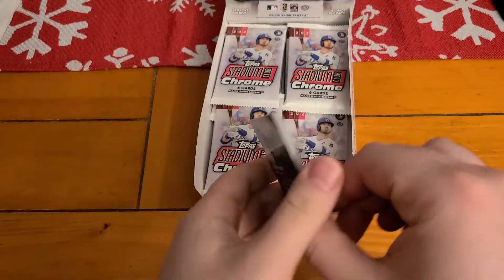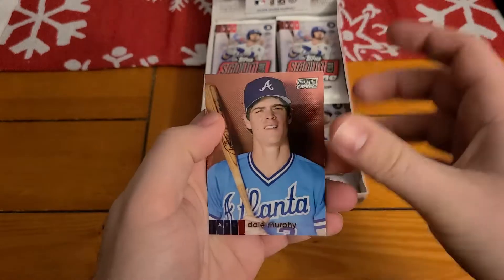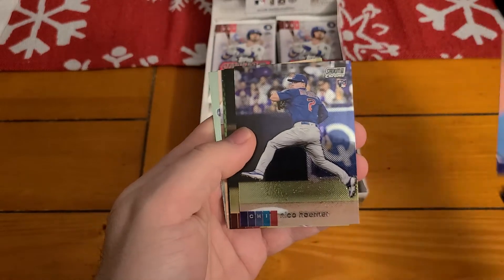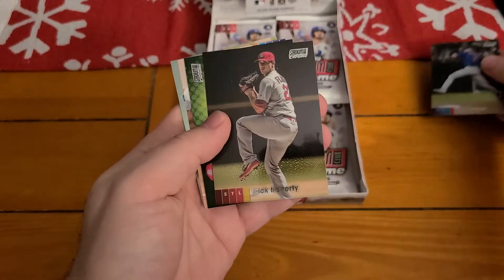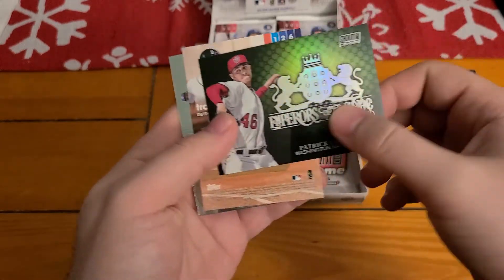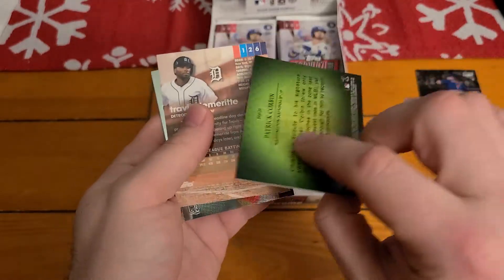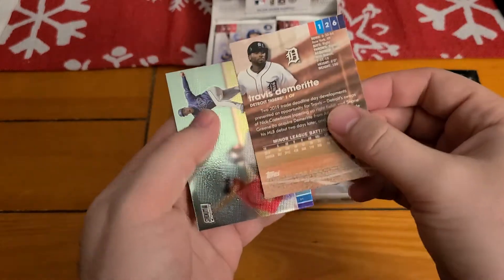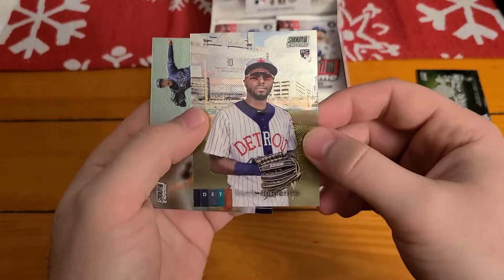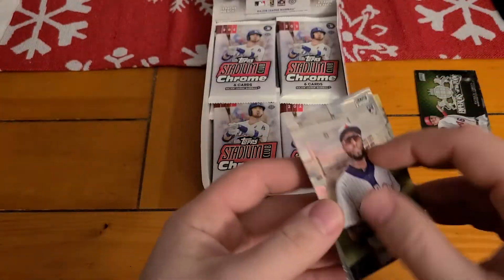It's the second hobby box I've ever gotten. We got an Archives earlier in the year. Liked that set, it was fun. Put together a complete set of that. Oh, there's Nico. We got Nico. Jack Flaherty and we got a Patrick Corbin, Emperors of the Zone. So you get the chrome inserts like the regular Stadium Club set. I guess they just flip the ones over after the insert. Blake Snell.